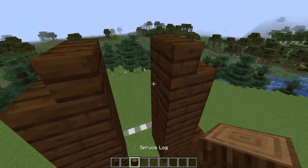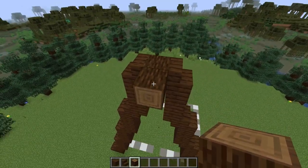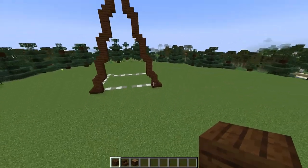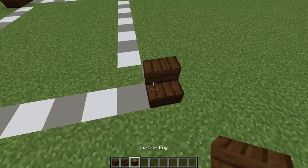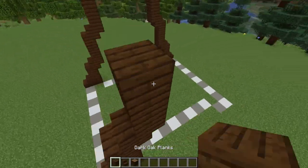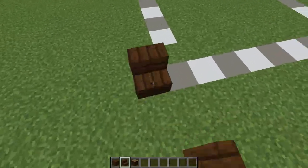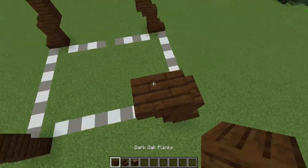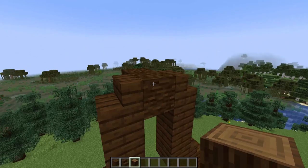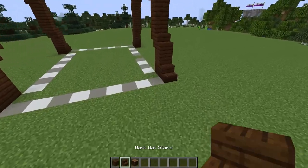In this gap I'm going to place in some spruce logs — I want them to face forward like this. Then on top I can add in another three dark oak planks to finish off the point. I'll then go ahead and create the same outline on the back side of the build.